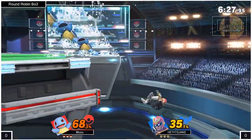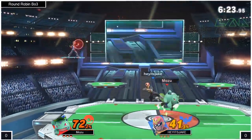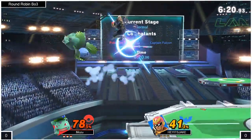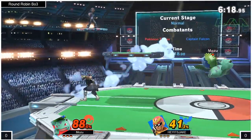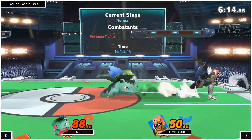Mozu trying to string combos together. Jake back on the recovery — good recovery there using his forward air. So now we've got the switch. Ivysaur is really powerful. I've only ever seen Spencer's Ivysaur; the projectiles will be really good for him here.